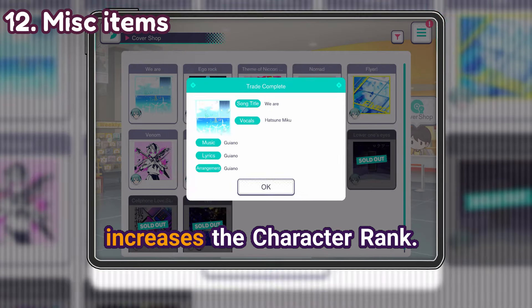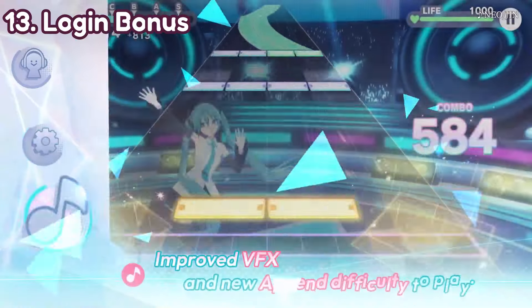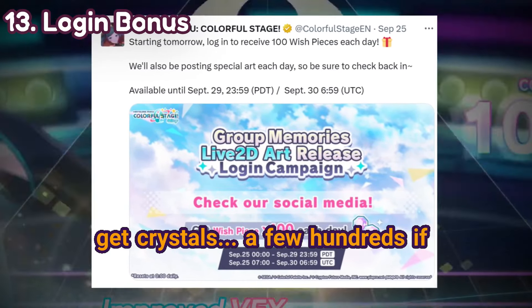Cover barters and stamps also increase the character rank — basically everything increases the character rank in this game. Don't miss the loading bonus either; sometimes Proseka Global gives us a special loading screen where you can get crystals.